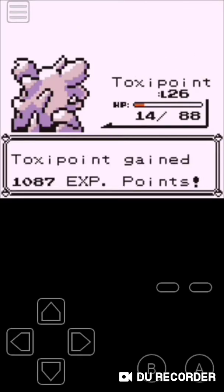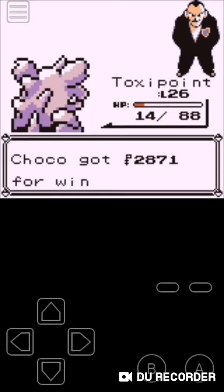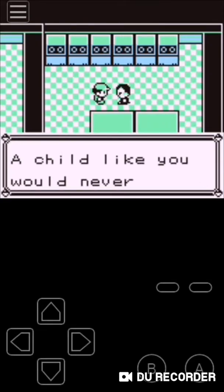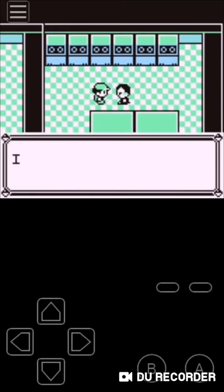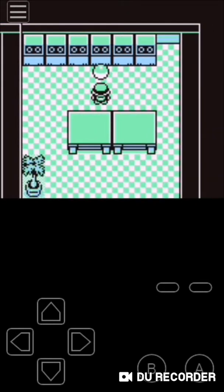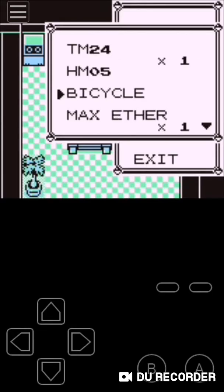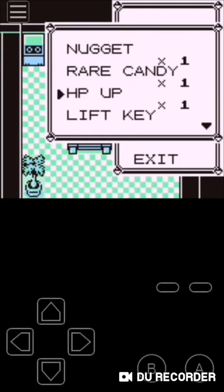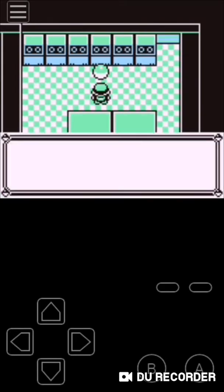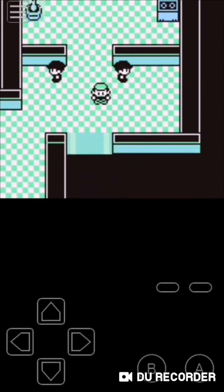There we go, guys — we defeated Giovanni! He says this cannot be, and we get money. He says he sees that I raised Pokemon with my utmost care, and a child like me would never understand what he hopes to achieve. He steps aside this time and hopes we meet again. And now an item — the Silph Scope! This is the item we're going to need in order to identify the ghosts in Lavender Town.